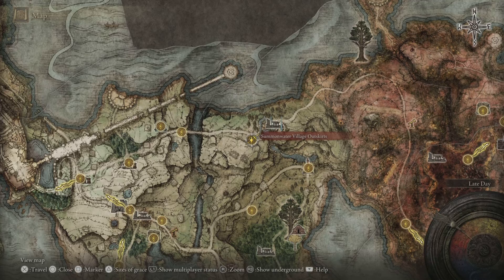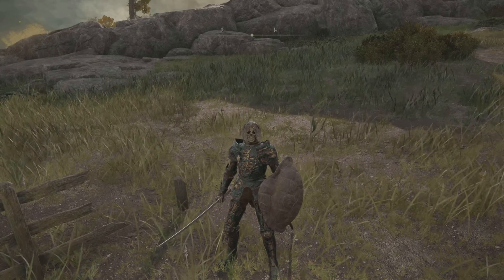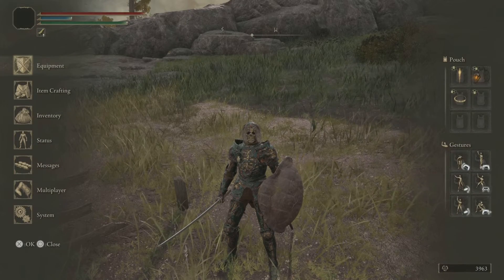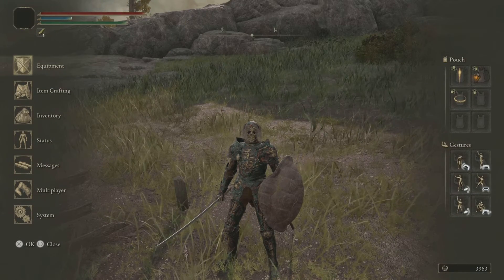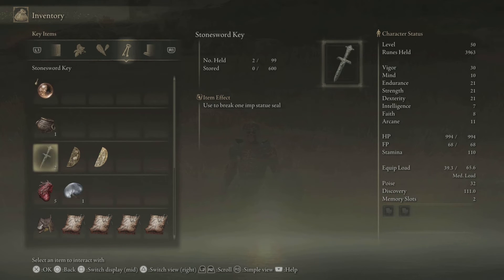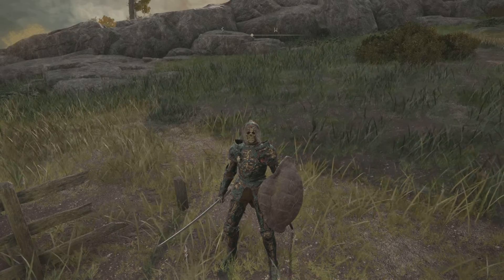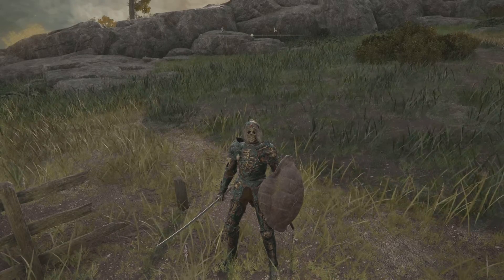There is a prerequisite — you do need a key to unlock this. The key you need is called a Stone Sword Key, and what it does is break one imp statue seal. It is an imp statue you have to unlock to get to the talisman. If you haven't found any in the open world, there is an NPC where you can purchase it.